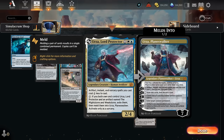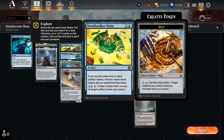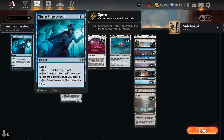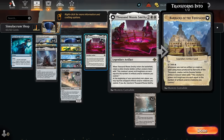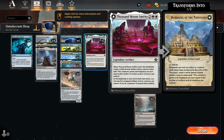ThranSpider is perfect here as an artifact creature that triggers Synthesizer and also makes a Power Stone token, which we can combine with Helm to make even more of them. We can maybe even use a seven-mana ability to look for additional artifacts if we're sitting on our counterspell and don't need to cast it. And then at four mana we've got Thousand Moon Smithy, which is pretty similar to the Synthesizer — also makes one of those large Construct tokens, and we can potentially transform it into a land that can make additional Construct tokens whenever we tap it to cast an artifact.